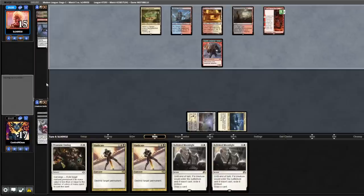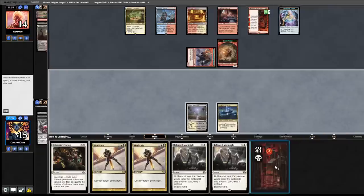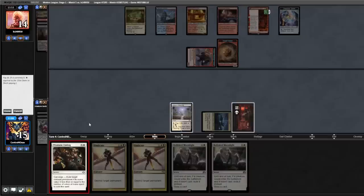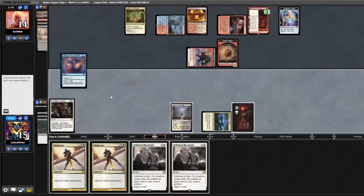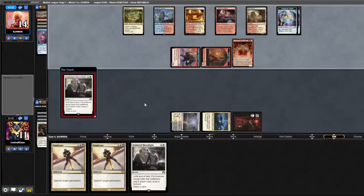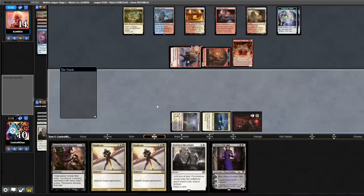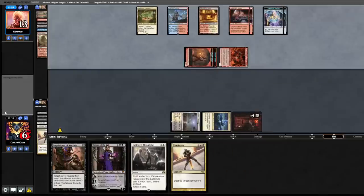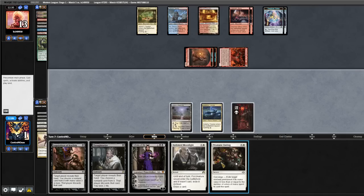Wren discards an Archon, plays Bloodstained Mire, three cards in hand, makes a Treasure, fetches Dwarven Mine. Back to us — drew our third land. Ending the Shaman Token, likely going to get countered — yep. Back to them, two cards in hand, one attacks for three, play another land. We cycle a Moonlight, drew Liliana and Inquisition. We Vindicate the Shaman. Back to them, attacks for four, down to six. We Vindicate the Reflection — Veil of Summer. That might be game. Down to one, and that'll do it. Two and three.